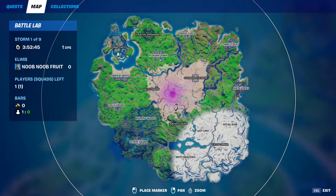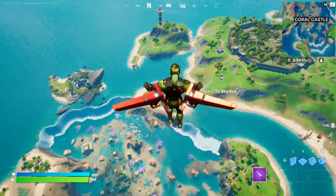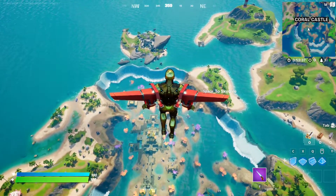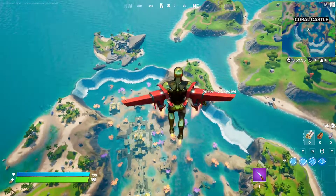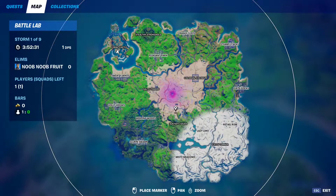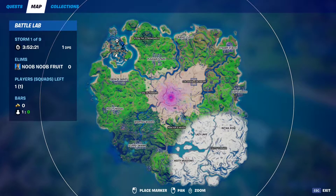Hello everyone and welcome to the channel. For this week's legendary quest, it's going to be to eliminate IO guards. The first stage is 10, then 20, 30, 40, and the last stage is 50 IO guards. Each spot that spawns IO guards will have about three or four, so you're going to have to visit several locations all around the map to eliminate all 50.